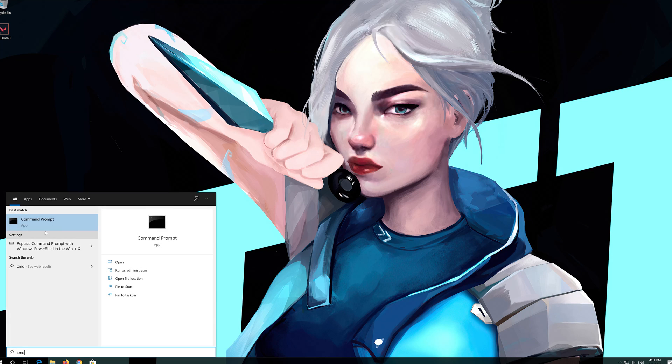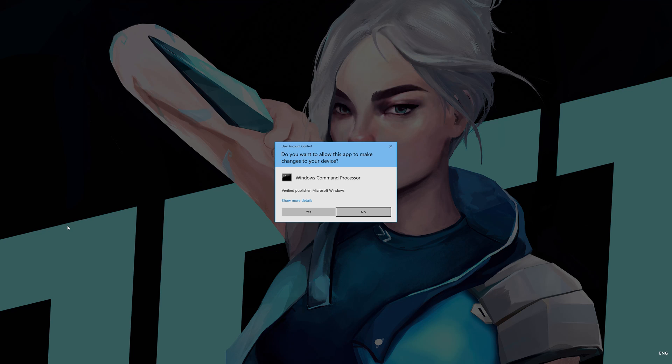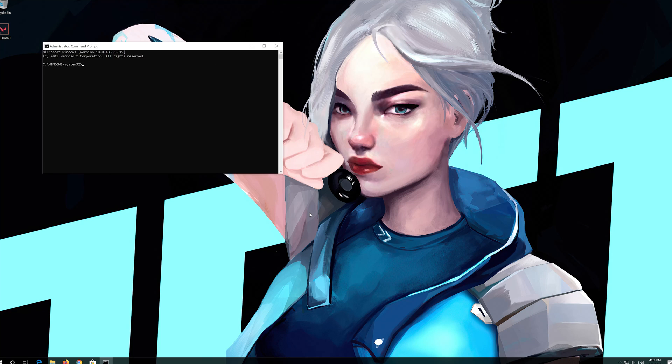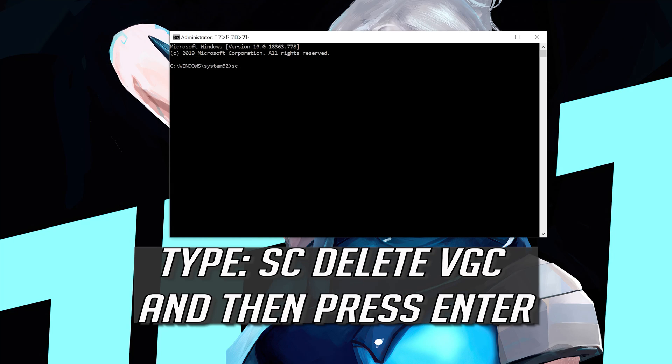If that didn't work, first open Start and type CMD. Right-click it and select Run as Administrator. Press Yes. Type SC Delete VGC and then press Enter.